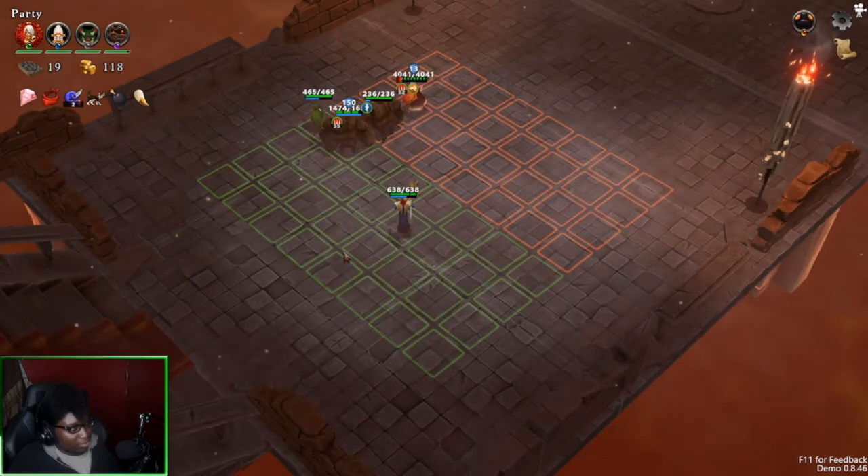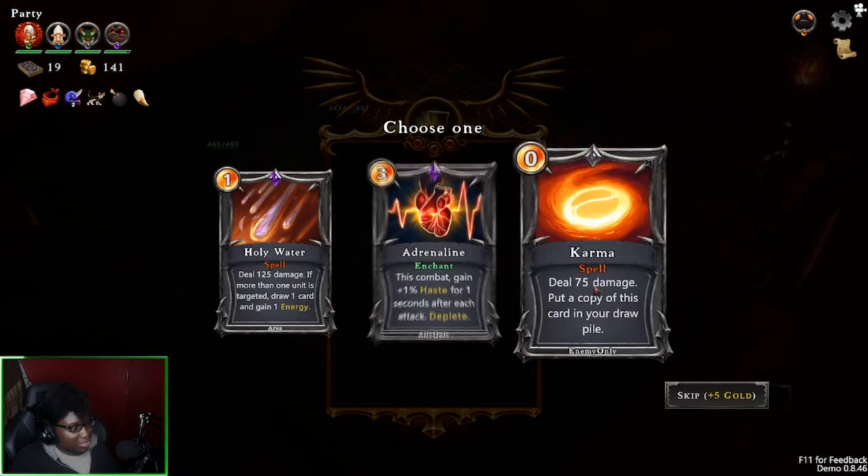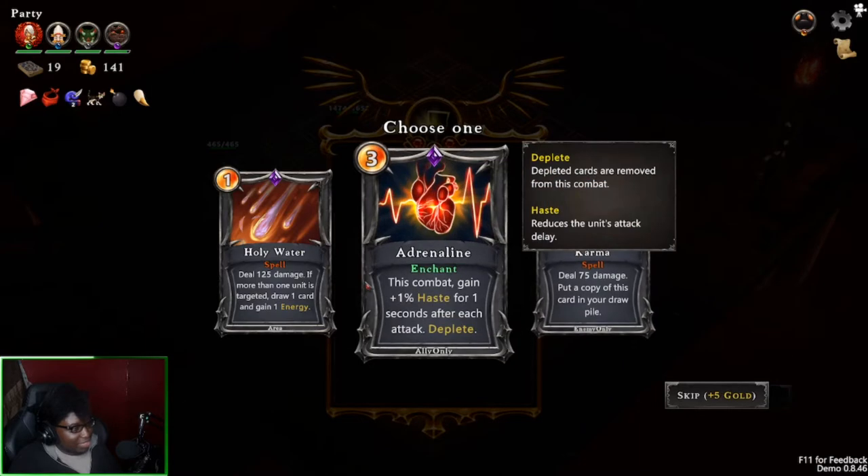I'm gonna take the teen golem so he's just absolutely tanky. Make a copy of this card — I already have like 75 damage, but it's not free. Still.